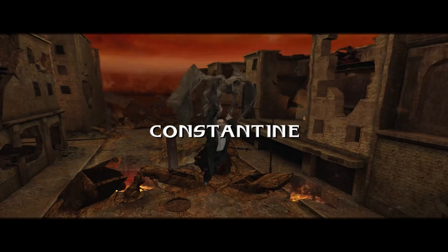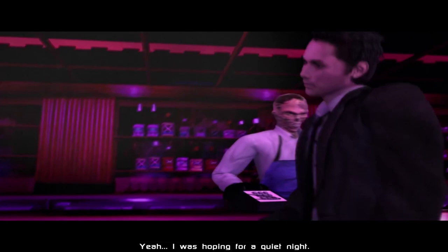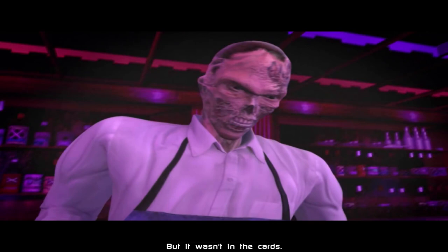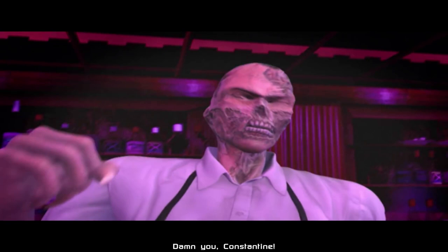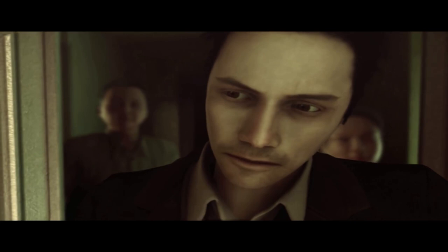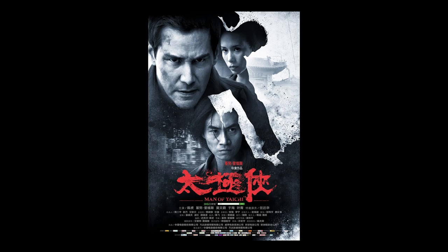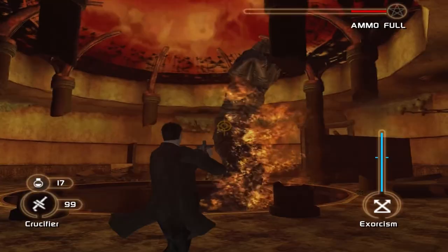In the PlayStation 2 tie-in game, from an era when tie-in games for B-tier blockbusters still existed, you play as lead character John Constantine, with Keanu's face for what is clearly someone entirely different's voice. If you're not familiar with the character, John Constantine is a sort of chain-smoking action exorcist. The objective of the game is to run around, often in Hell, shooting demons with a variety of unique weapons.